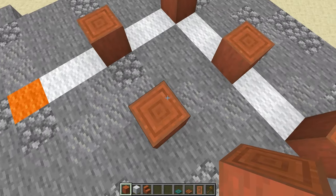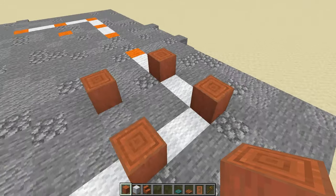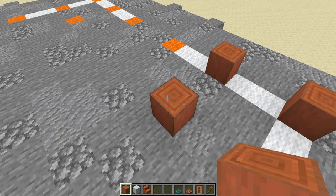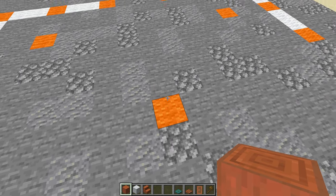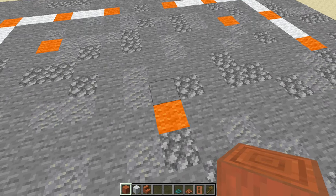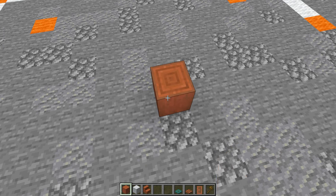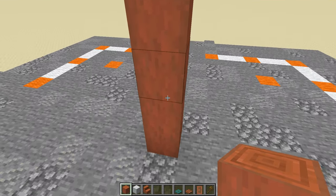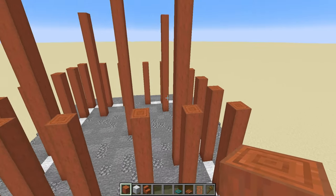These edge pillars need to be brought up to seven high total, the inner ones need to come up to 13 high total, and then finally in the very center we've got the central column that takes us up to the full height of the building itself, not including the roof or topper. This one goes up to a massive height of 44 blocks, and all of this is using stripped acacia wood.